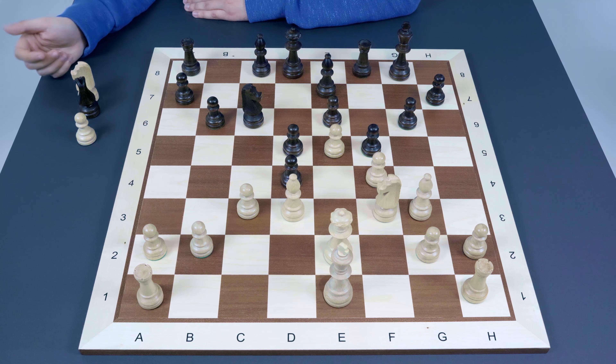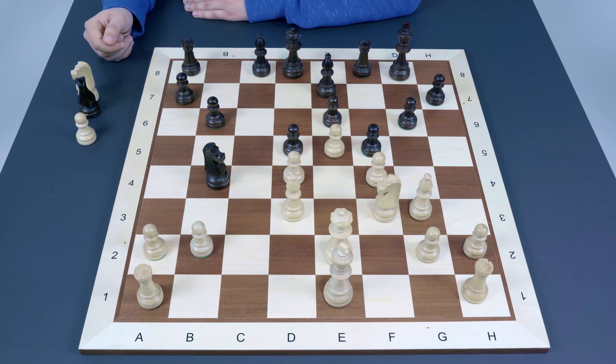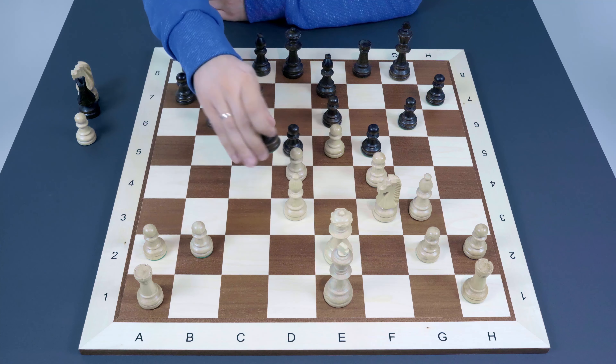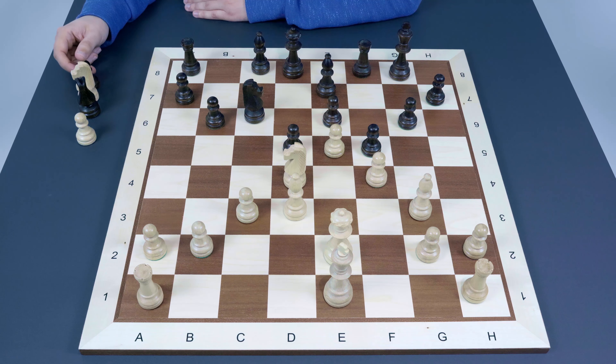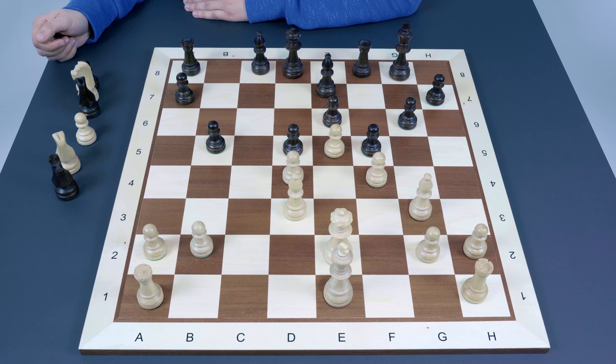Instead of c4, Black may consider taking on d4. I also considered that during the game but wasn't satisfied with the result of Nxd4, because if White recaptures with the pawn, everything is clear — Black has Nb4, and once the bishop goes away there is Ba6 with great chances to exchange these bishops. But what I found unsatisfying is this knight capturing on d4. I didn't see a clear way to get rid of my super passive bishop — but it turns out Black has an interesting option.